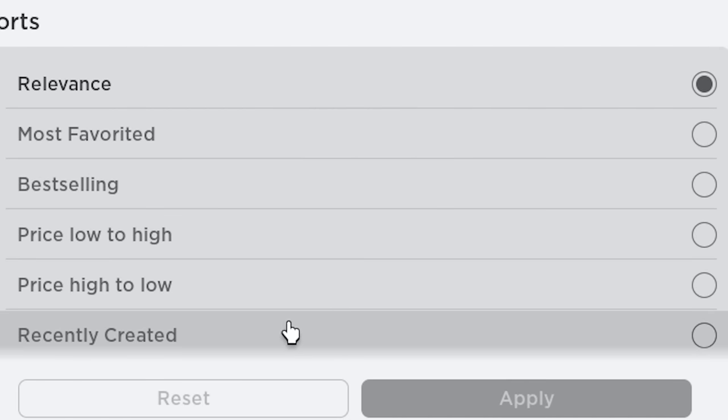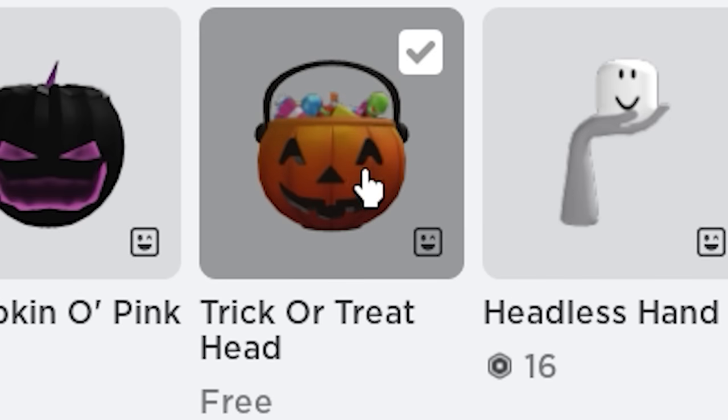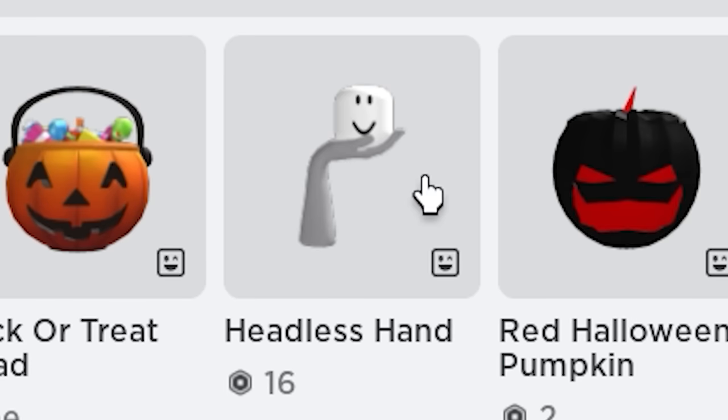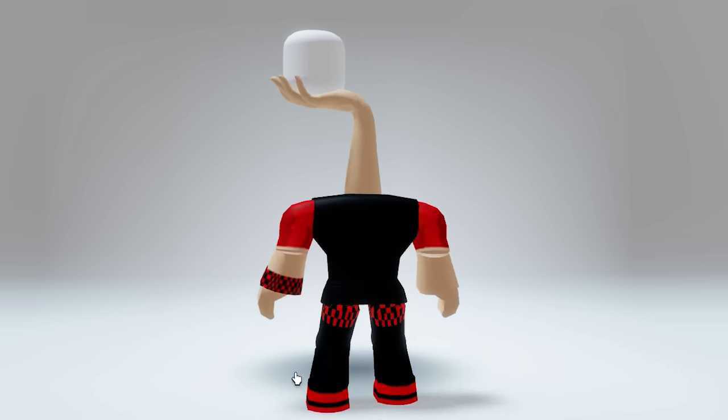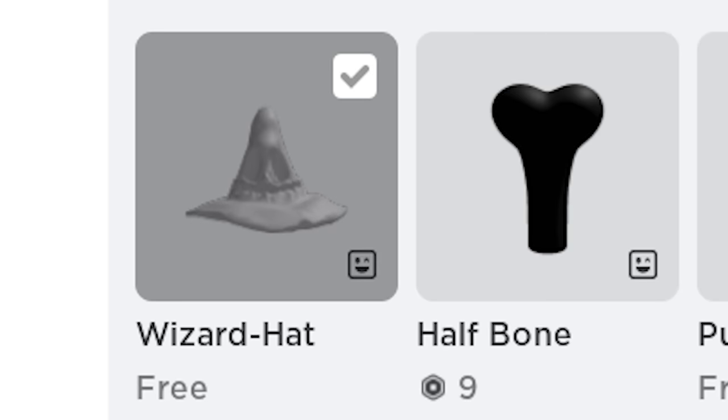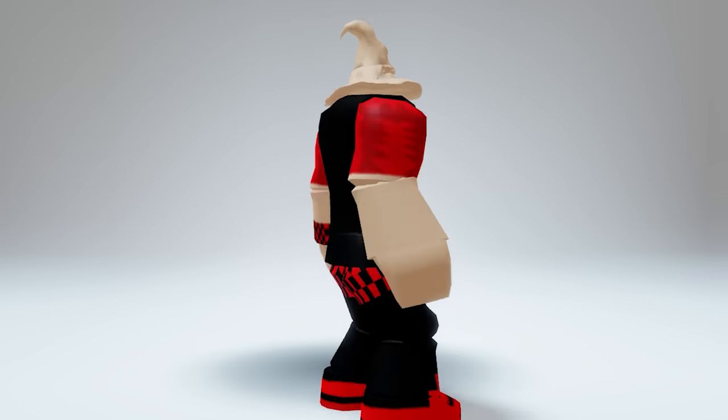Now sort by Recently Created. There is this free trick-or-treat head — very Halloweeny. Get it before it's not free anymore. There is also this headless hand — pretty weird way to get headless to be honest. Get this free wizard hat too; we can use it for a headless trick, and it's free.